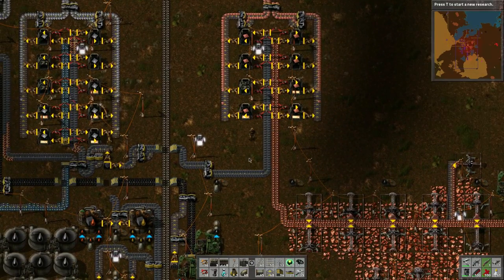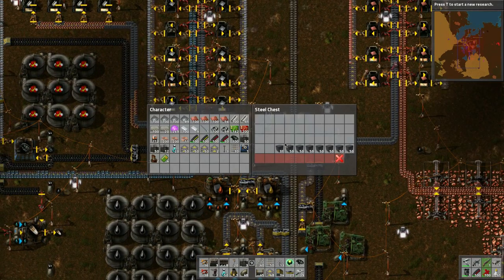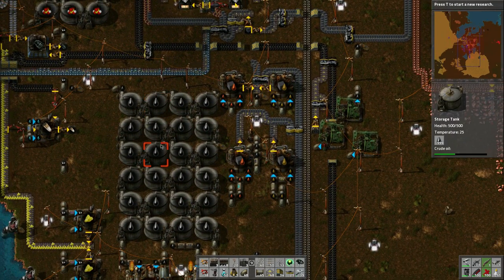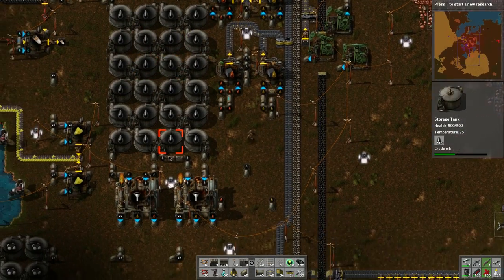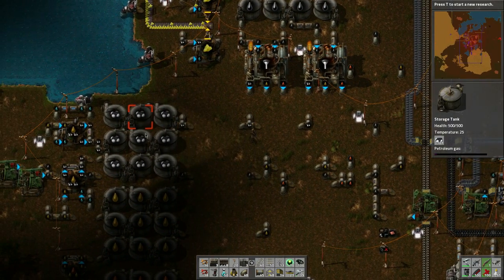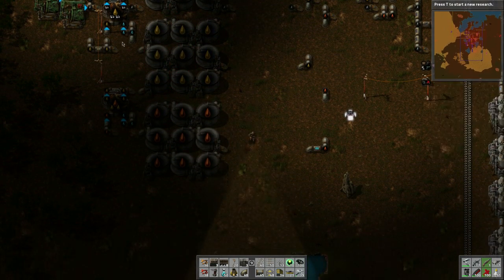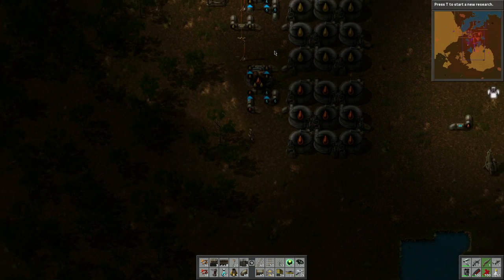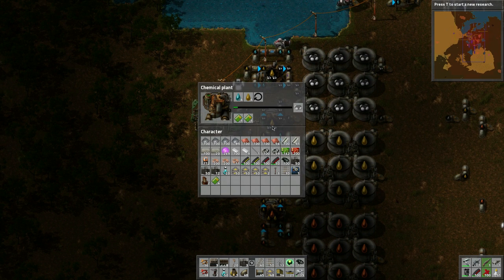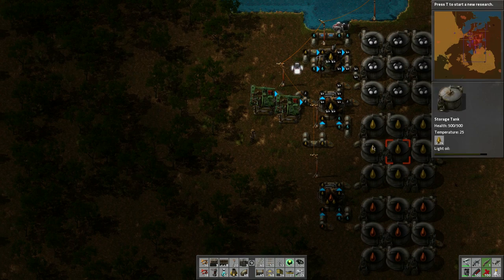Production is going at full blast and I've also successfully switched over to solid fuel. I have processing of crude oil here - this is my storage which goes into both oil refineries. From there we get petroleum, light oil, and heavy oil, and we need to crack the light oil into petroleum. I have two cracking stations.